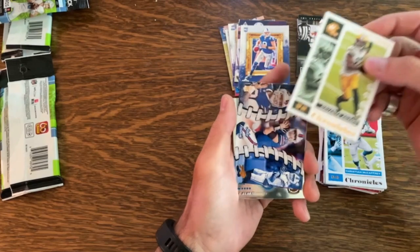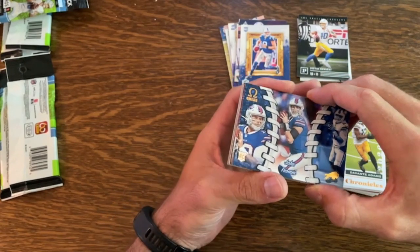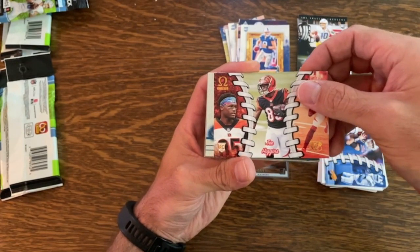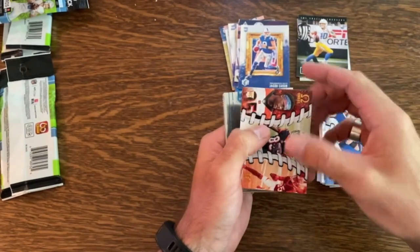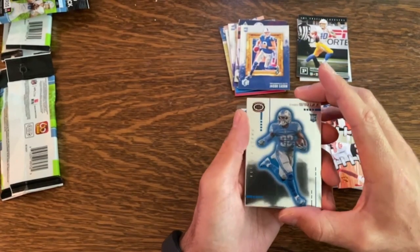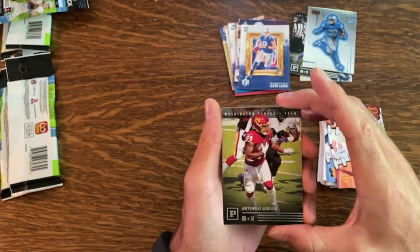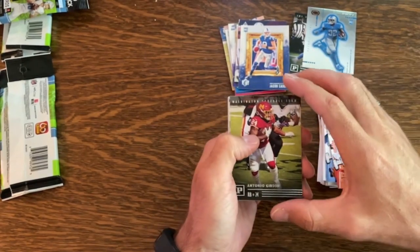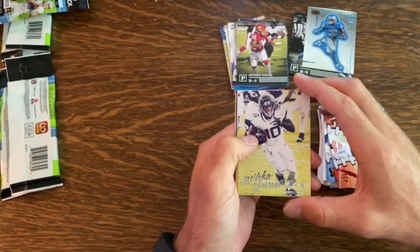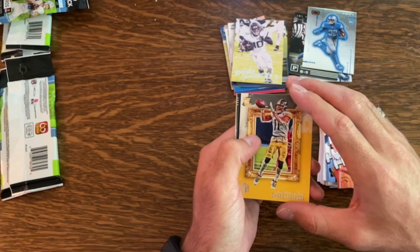Here's an Omega — T. Higgins Omega, all right that's cool. Another Dynagon, this time it's DeAndre Swift, sweet. DeAndre Swift Dynagon. Behind that Antonio Gibson — I think he's a good running back, hopefully he does well this year. Got another Luminance — LaViska Shenault Jr., I've got so many of his cards. And we've got Chase Claypool behind that, Gridiron Kings.